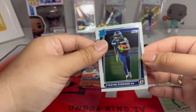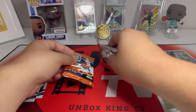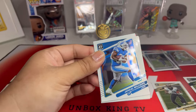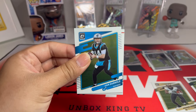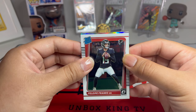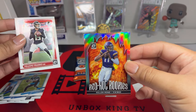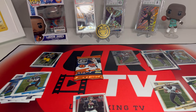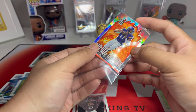Oh, this one is kind of thick, let's wait for that. We have Jamal Williams, Sam Darnold, and then rated rookie Felipe Franks. Oh, what is this — red hot rookies, Calen Mond! I thought that was the downtown for a second, but that is a nice silver red hot rookies Calen Mond. Not bad — I'm hitting nice rookies left and right.